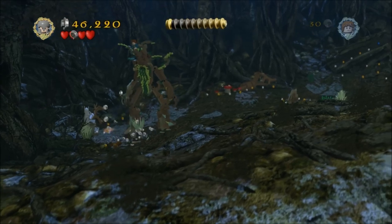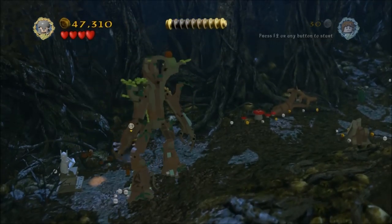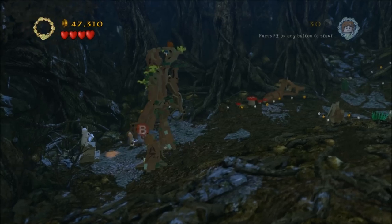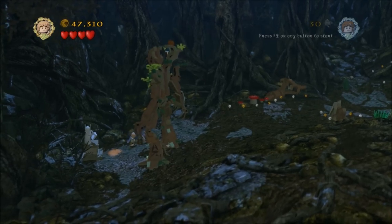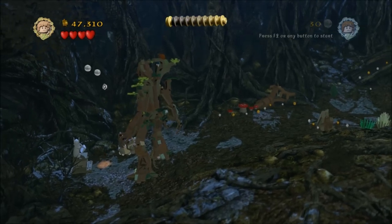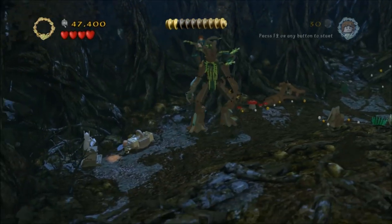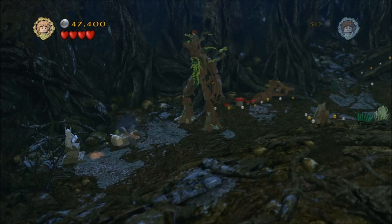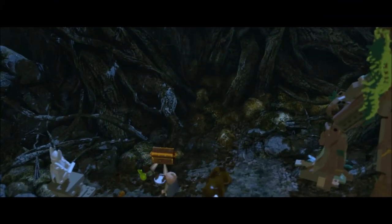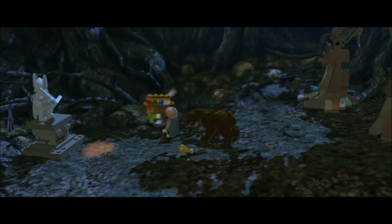Then you'll be in this section here. Just on the left there — you can't quite make it out because Treebeard always gets in the way, which is super annoying — but there's a dig pile there. Digging will dig up a weird sort of fridge or hamper or something. Go ahead and smash that up and you will get a minikit — and a bear, of all things. The bear comes and sort of eats some of the food, and you get a weird little cutscene.